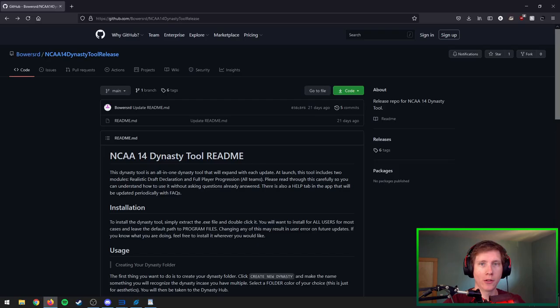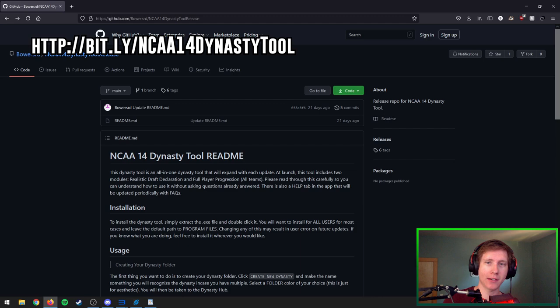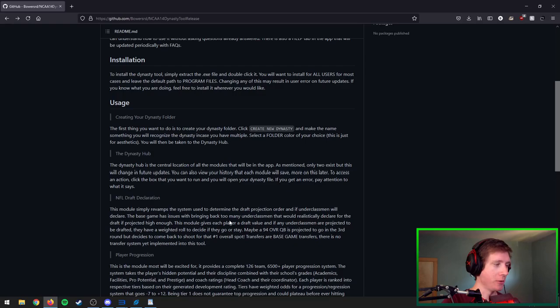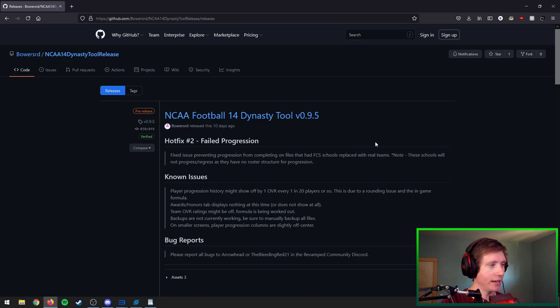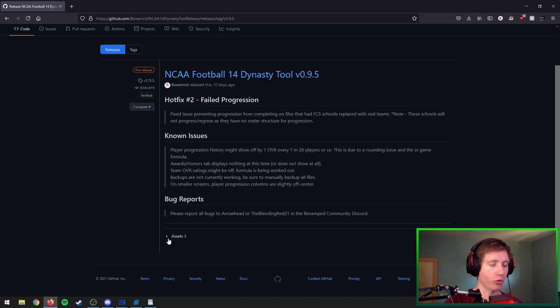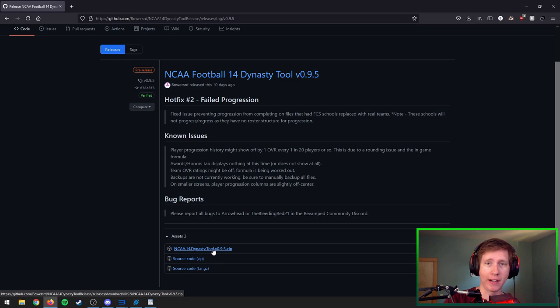So we're going to start off with how to get it. This link is going to be down in the description — it'll send you to a GitHub page with the readme. Make sure that you read through it; it'll explain how everything works and how to use the tool. To get the download, click on Releases on the right side, find the most up-to-date release, scroll down to the Assets tab, and click on the zip file. From there, open up the zipped folder, extract the executable, and run it. Make sure that you install it in the default location — it'll create its own spot in your Program Files. You need to do that so things actually work; otherwise there's a high likelihood of things breaking.